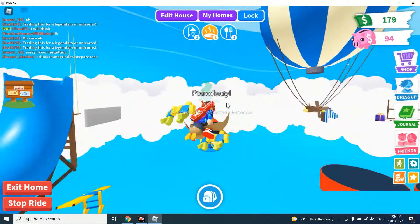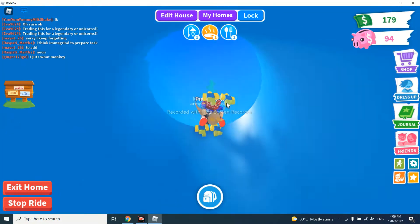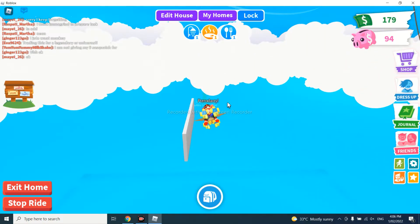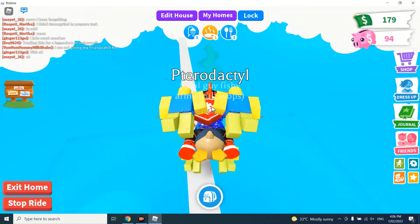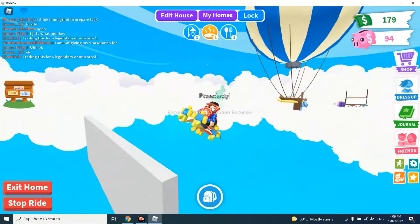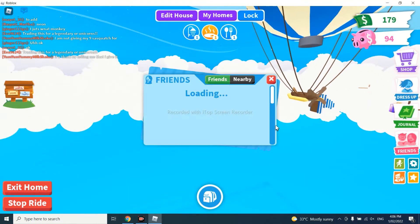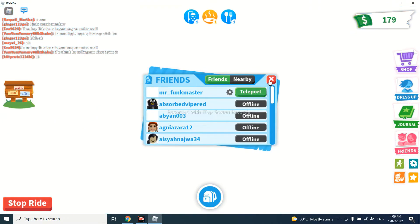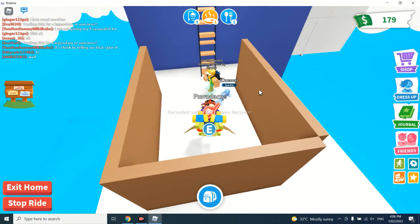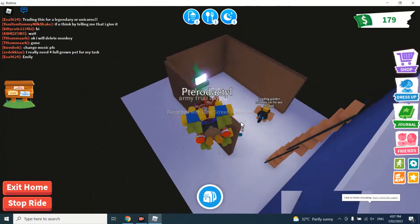I don't recommend using the trampolines because it'll be very hard to get on your pet. To get here you're gonna have to have a fly pet — it can be any fly pet. I'm gonna teleport to my friend and see if he can help tell you how to do it, because he did this for me. Here we go, guys — this is my friend's house.